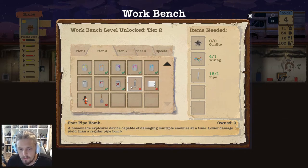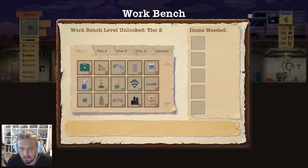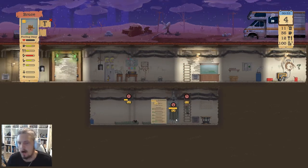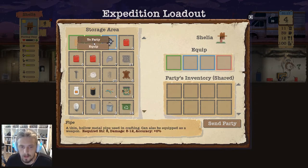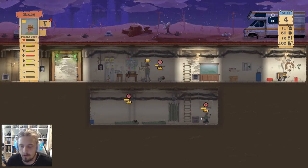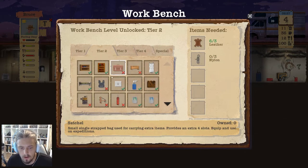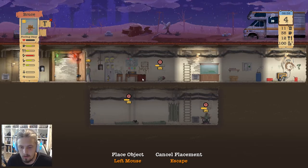A freezer stores 10 units of meat — we need wiring and a metal hinge. We basically need to go on more expeditions. For now, we'll just craft a bunch more gas masks. It's raining so I'm going to send Matilda on a round trip — we've got plenty of rain. Equip one of those, and one of those. Bruce, craft an item — let's see what other storage options we have. A small crate with storage capacity of 20 slots — that'll work out well. We can fit it up here.